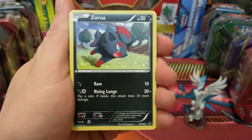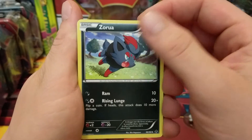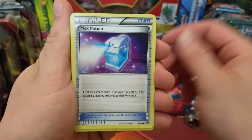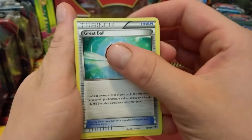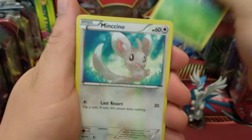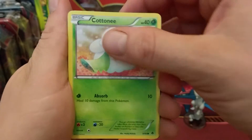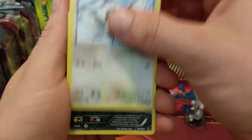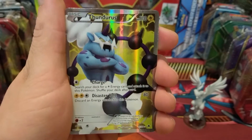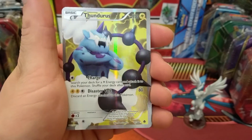Make sure you're hitting that subscribe button and stay tuned — that's for a future video. Third pack: Zoroark, Max Potion, a Cottonee, another Drilbur, a Pansage, a Minccino, Cottonee, a Pidove reverse holo, Mandibuzz — wow!